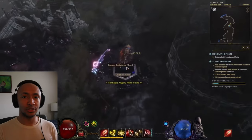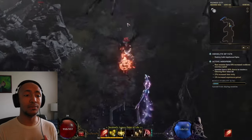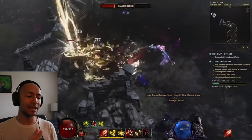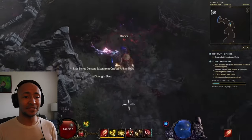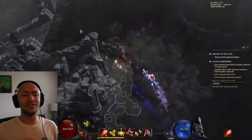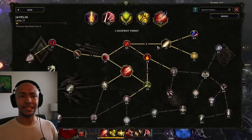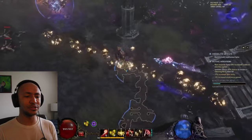So there are three different ways the build scales up really well: global spell damage, attack speed — because Multi-Strike will hit more often, proccing more Smites and more Healing Hands — and healing effectiveness as a third. If you focus on those three affixes, the build scales up nigh infinitely. The best part about healing effectiveness is that even though it doesn't scale the damage of Healing Hands and Smite, it's still scaling the healing.